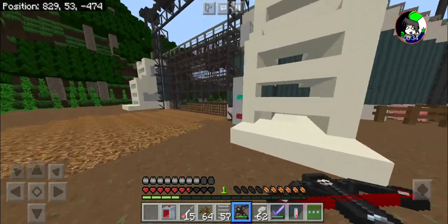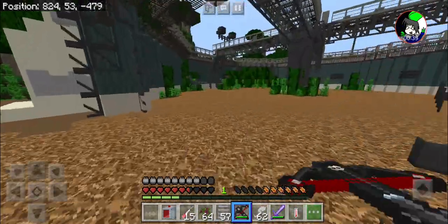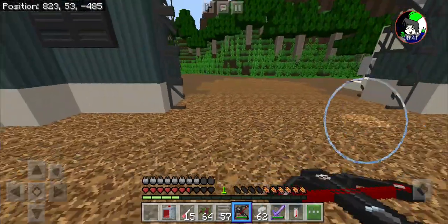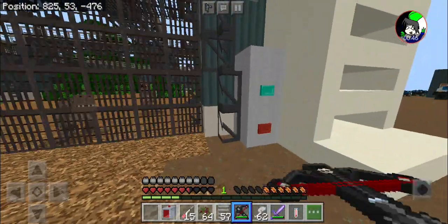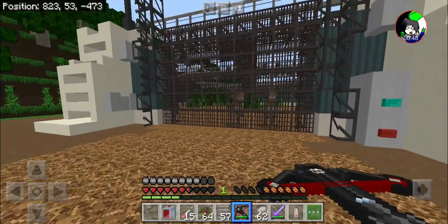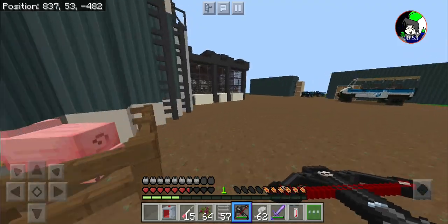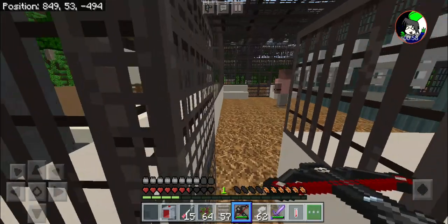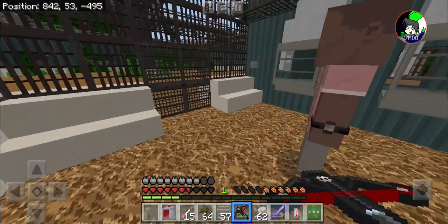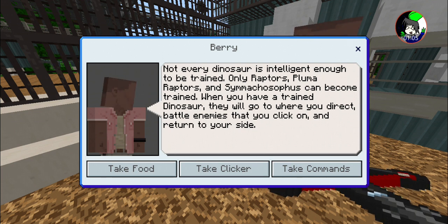So let's get right up into the paddock. Wait, there is actually — oh my god. That was no closing button at the other side! Oh my god. Security here is crap. Oh hey, Owen, how is it doing? No, it's not Owen, it's Barry! Take food, take clicker.